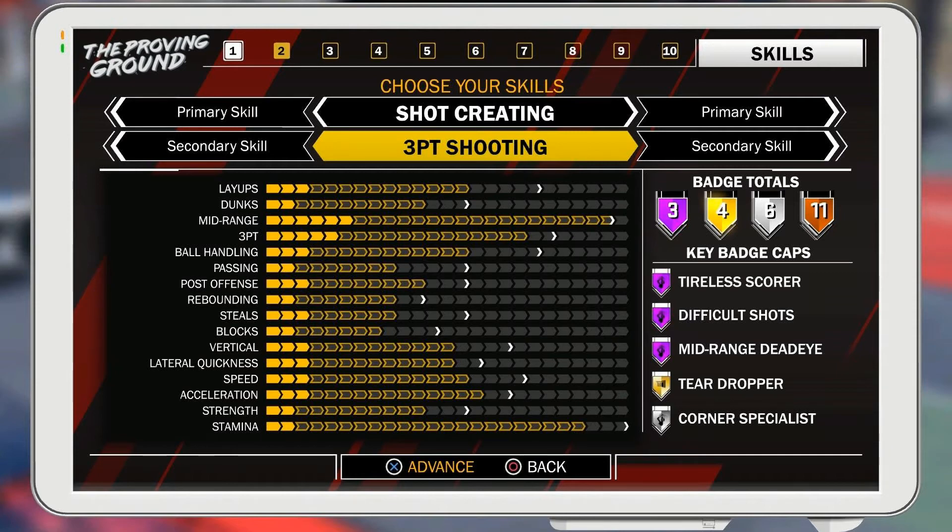As you can see, Tyler scored a difficult shot midrange — that's at Hall of Fame. You still get teardropper and corner specialist at silver, and three gold badges. If they're in this range or something else, I don't know — shooting badges or catch and shoot would also be good. You also get 11 bronze badges too. I had to make this build. Some of you guys might have already made this build, and yeah, it still looks really good — your three-point is really high and your midrange is basically maxed out.